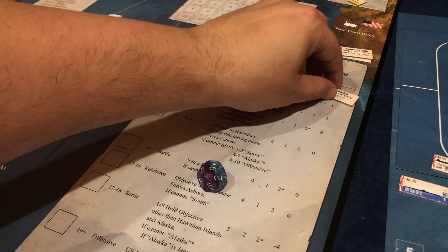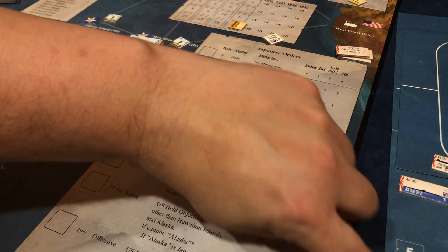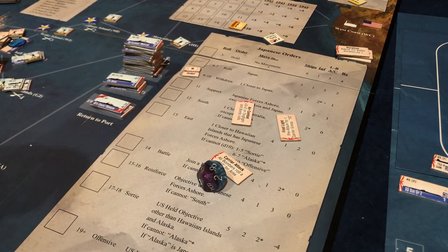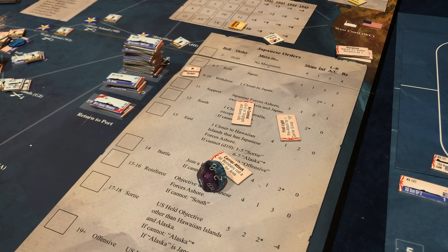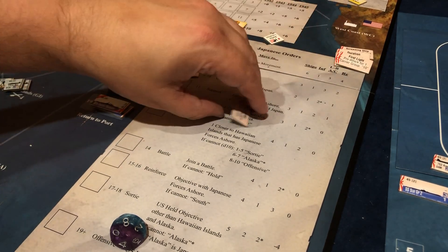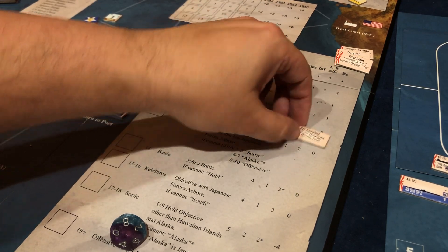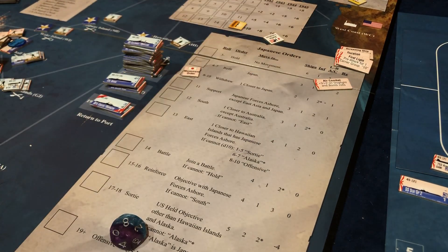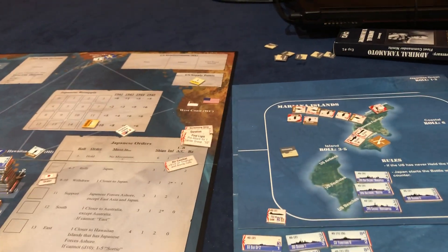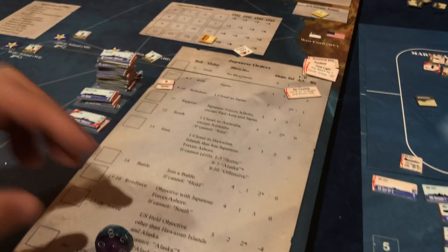Now we're going to do our naval attack — we have a 2 miss, then two 4s which are both hits, and then a 5 which is a miss. So we got 2 hits and this makes a 3rd. Three hits, and yeah it's just battalion-killing time. Next round we have two turns left — I'm going to draw three battle plans. Actually they have more troops than us so they're increasing it by one.